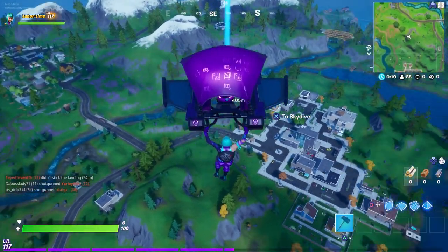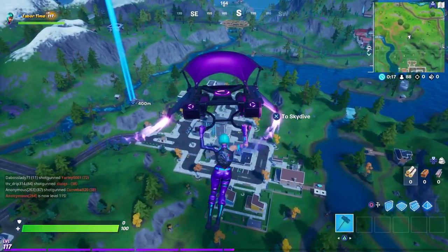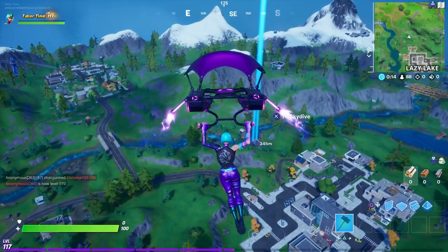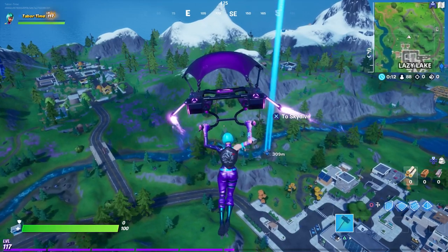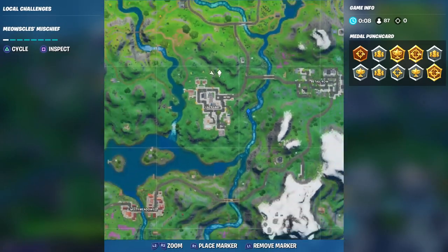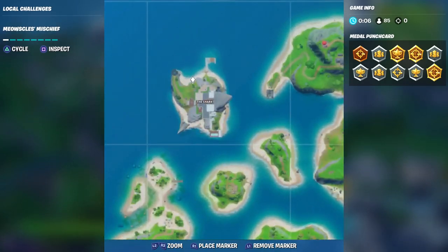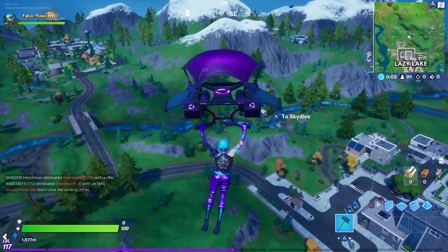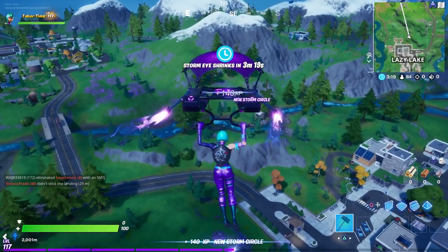Welcome to another Skye's adventure challenge guide. This one says visit the shark, rapids rest, and gorgeous gorge. Everyone knows where the shark is — it's in the northwest part of the map — so I'm not going to show you that. Most people are probably having trouble with rapids rest and gorgeous gorge.